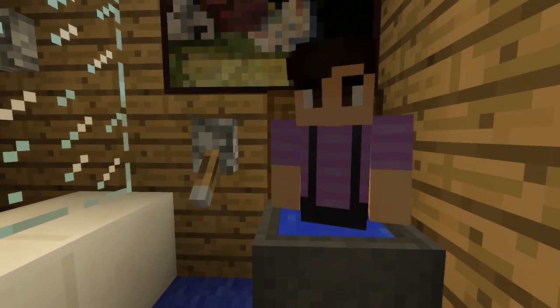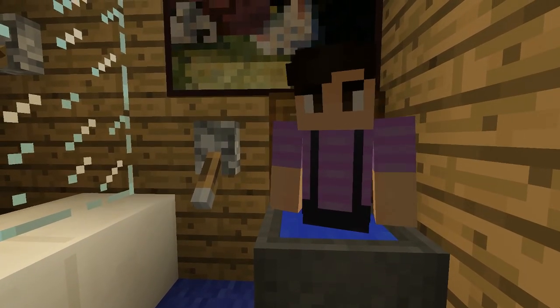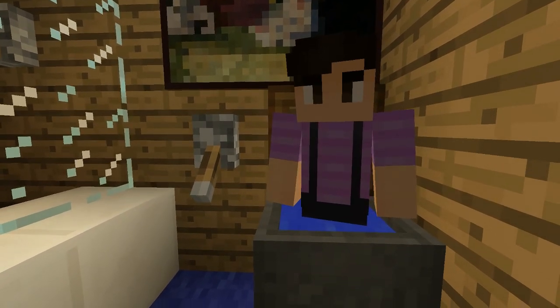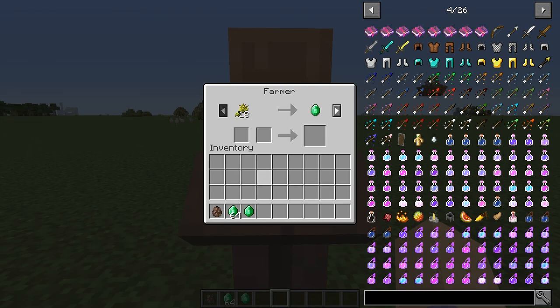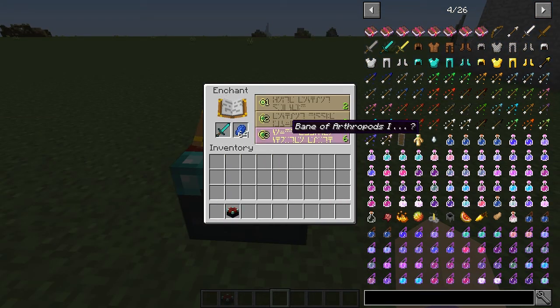At number 2 we have emeralds plus lapis tools and armor. This is something that has been requested by so many Minecraft players. As of now, emerald and lapis do not have much use in the game — you can use emeralds for trading and lapis for enchanting, but other than that they're just decorational blocks and gems. While I don't think they'd be tougher than diamond armor, I feel like they would still make for a cool cosmetic design in the game.